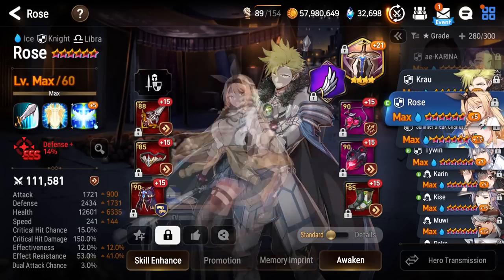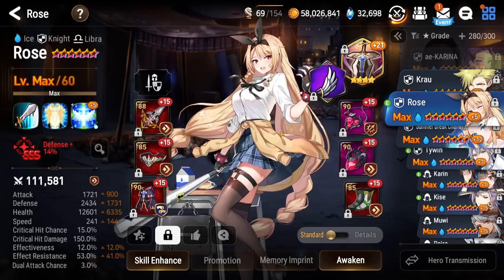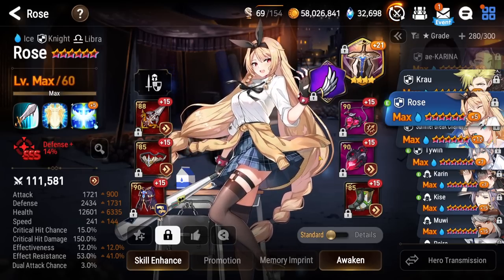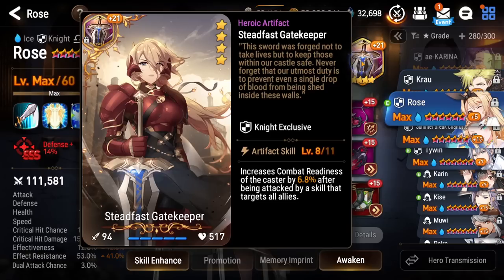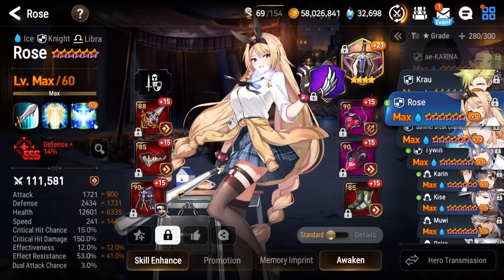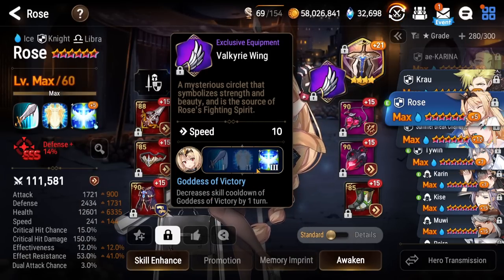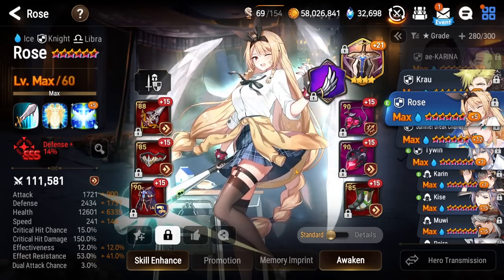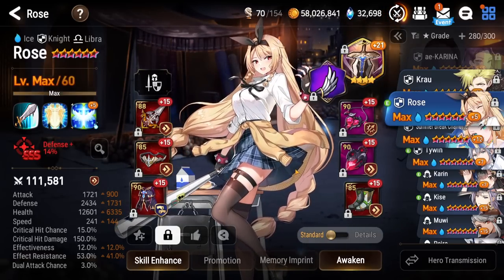Next up we got Rose. Just use her in Ice Expedition. She doesn't really need the best stats. I would like to get more speed on her, but it's not really required. To compensate for the speed, I went for Steadfast Gatekeeper to help push herself up so she can take more turns and turn cycle the team. She's also on the decrease skill cooldowns for S3 — you can replenish the attack buff and push up the team.